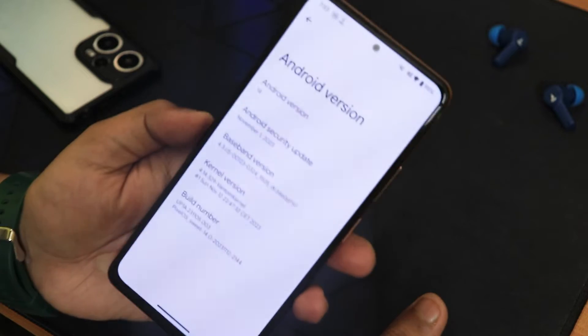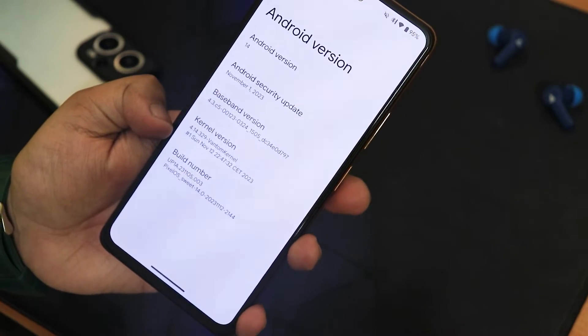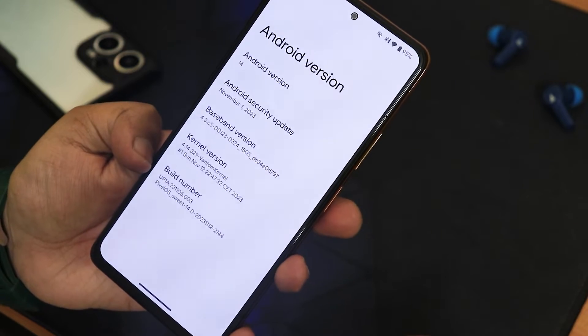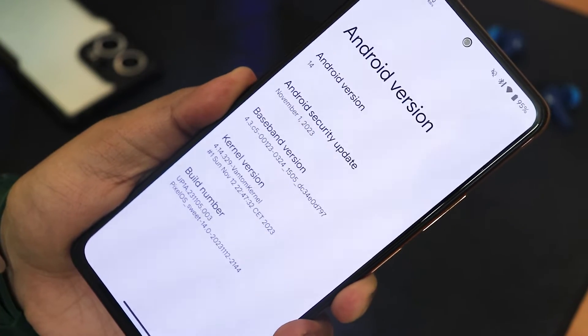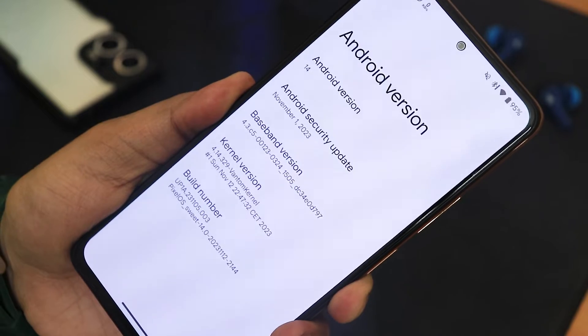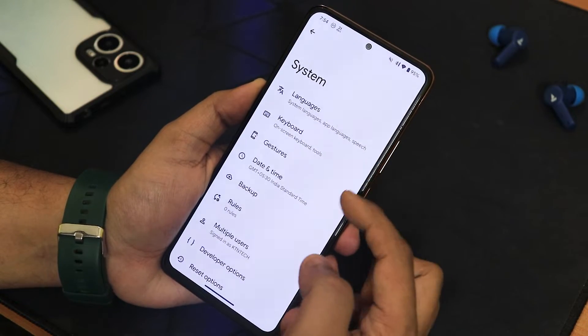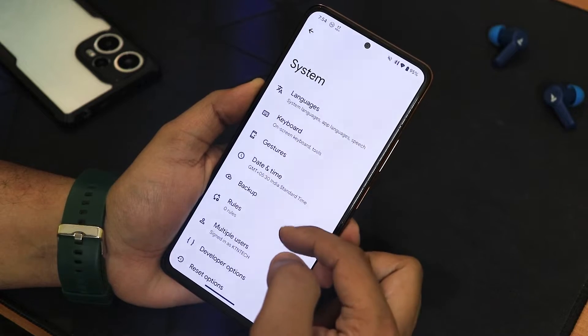We have the latest November 1st 2023 security patch, which is awesome. You can see the baseband number and the stock kernel is the 4.14 Bantam kernel. The build number shows Pixel OS for Sweet, Android 14, build date 12 November 2023.